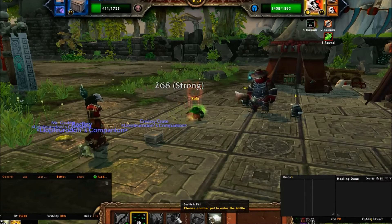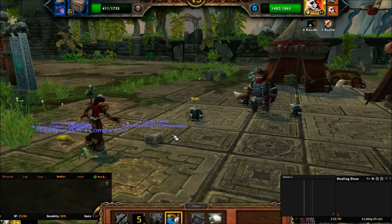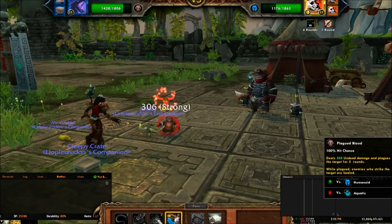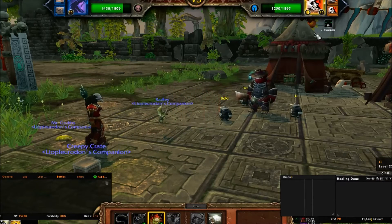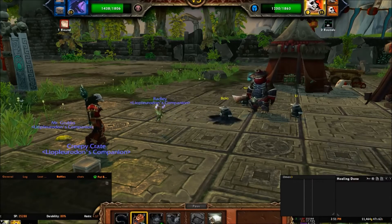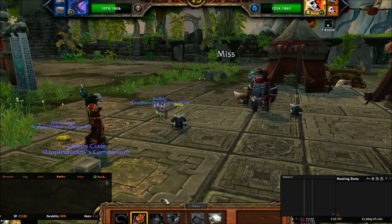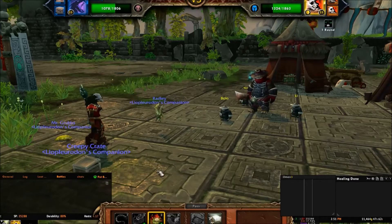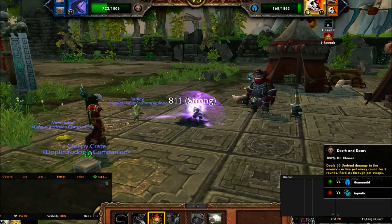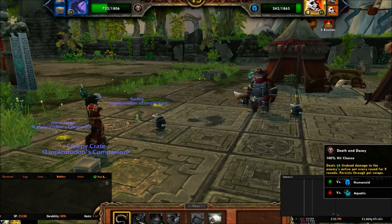And then I'm going to swap to the Scourge Whelpling to get all my dots up. In general I do like the undead dots - not that I like dots at any other time in any other place! So we just kind of wasted that turn because he had a Blinding Powder. There goes that and I'll Tail Sweep to finish him off.